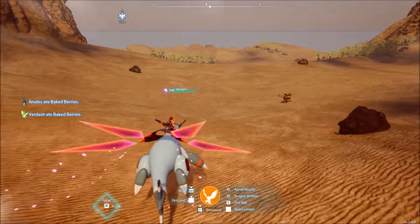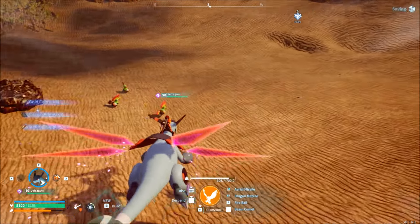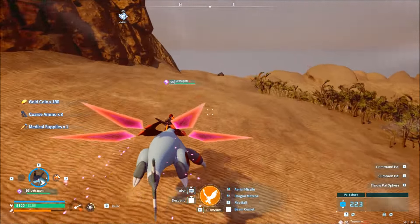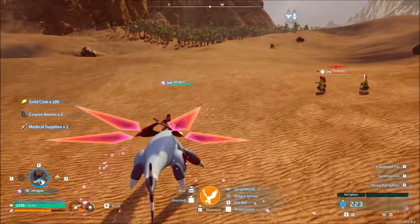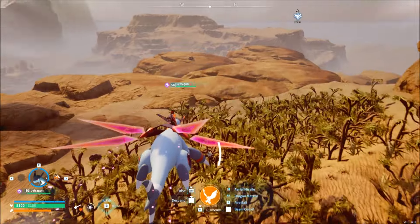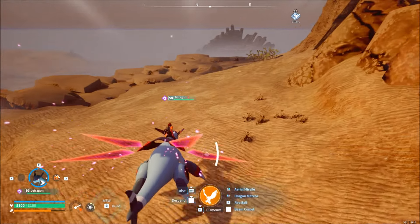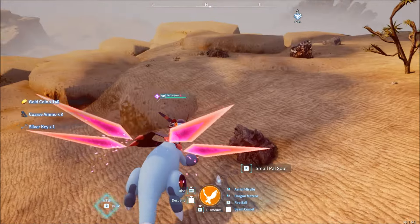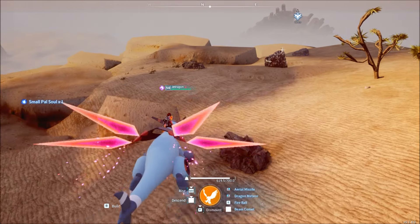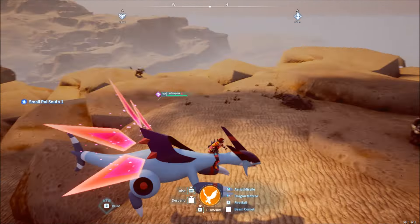That goes back to the struggles I had setting up this guide. If you're just playing the game naturally, opening every chest that you see and catching a lot of different pals — because certain pals also drop PAL souls — you're going to have a good amount to upgrade your normal playthrough pals. If you really want to max out your pals, well, then you're potentially in the endgame where you get a jet dragon and tear through the desert and hyper-farm all the PAL souls. You can also find little crystals on the ground that have small PAL souls inside of them. They add up, so it's worth going out of your way, grabbing one of those, opening up a chest, and stockpiling the PAL souls that way.